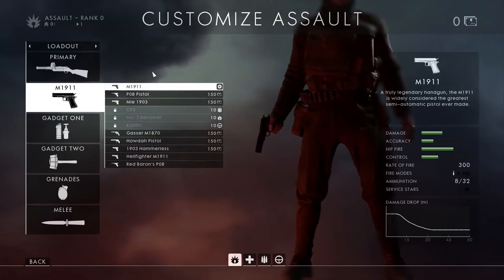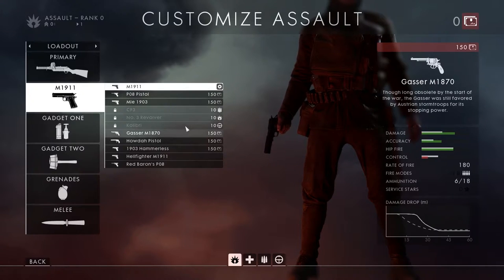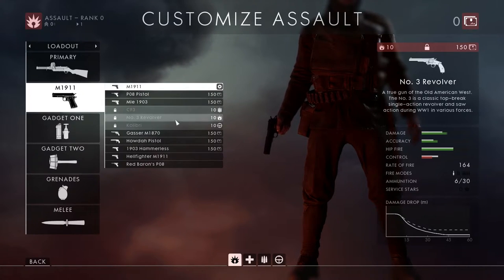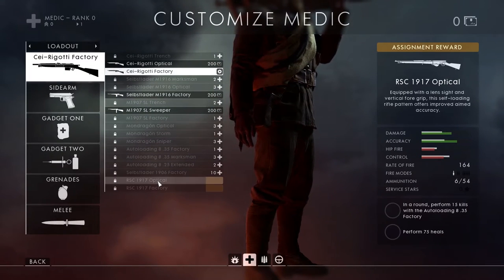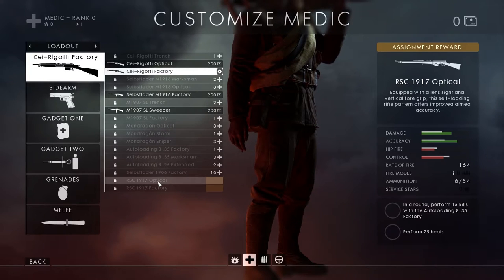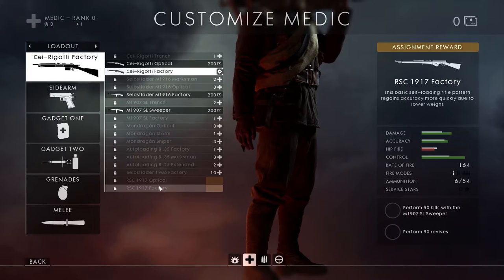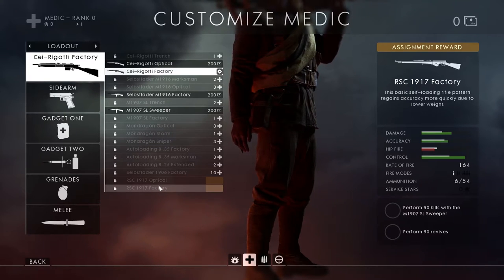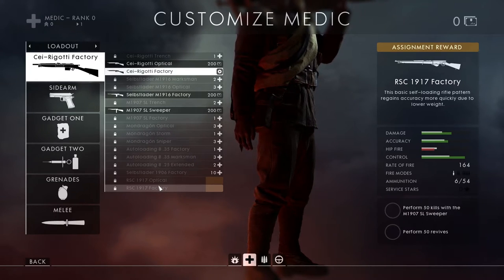So now we're going to move over to the pistols. It looks like they haven't added the pistol in yet — actually it might be class specific. We have the RSC 1917 Optical as one of them, and then the RSC 1917 Factory. You have to complete different assignments for each of these. This one has perform 50 kills with the M1909 Sweeper and perform 50 revives, which I really liked.